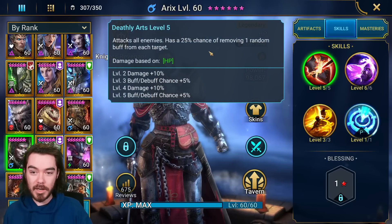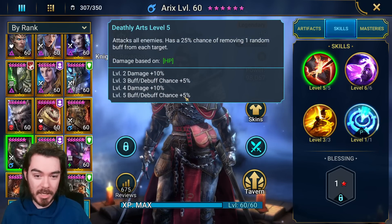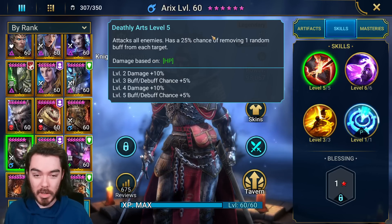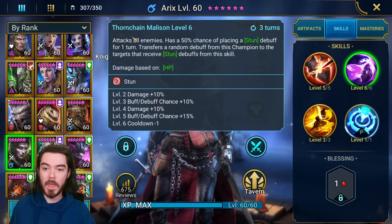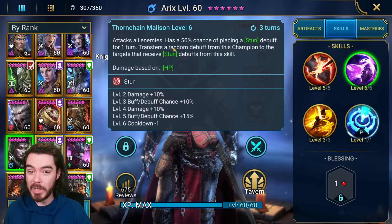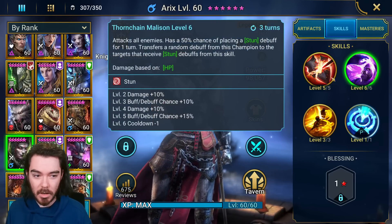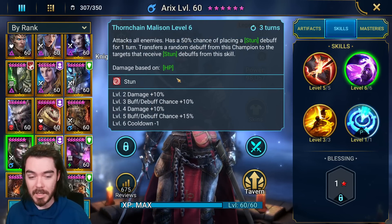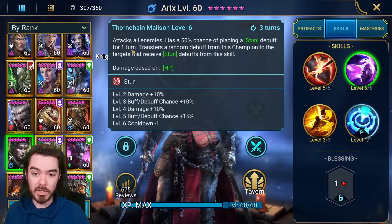Quickly looking at her kit: her A1 is an AoE attack where damage is based on HP, going up to a 35% chance to remove a buff from each target as well. Decent utility, not the best chance to proc it, but she does have counterattack elsewhere. Thorn Shale Malazan — free turn cooldown when booked — is an AoE attack that hits about 70% harder than her A1. It's a pretty decent smack, with damage based on HP again.